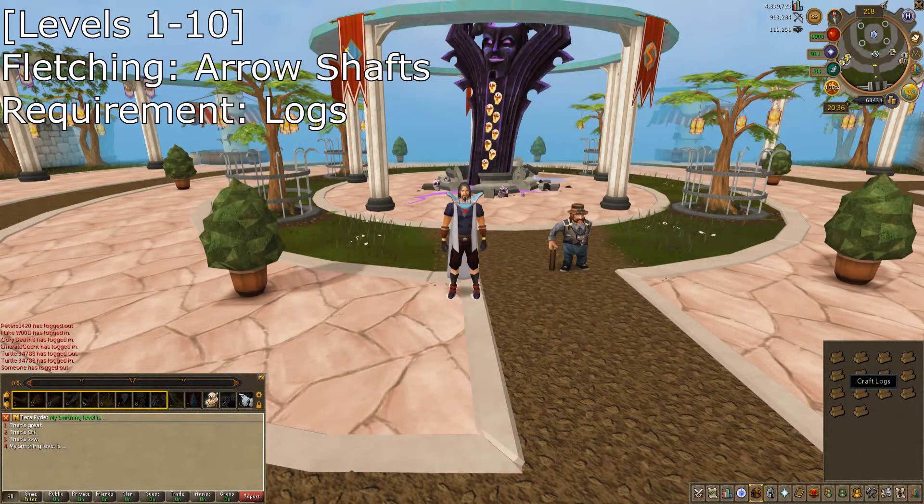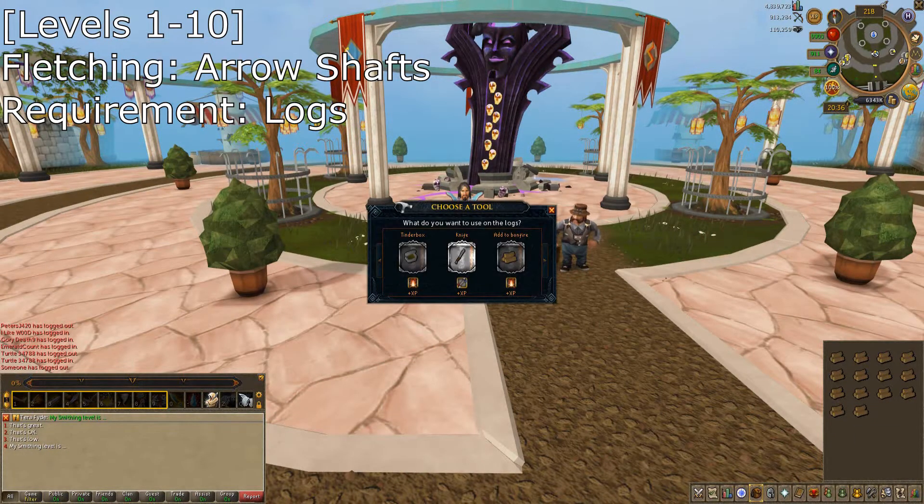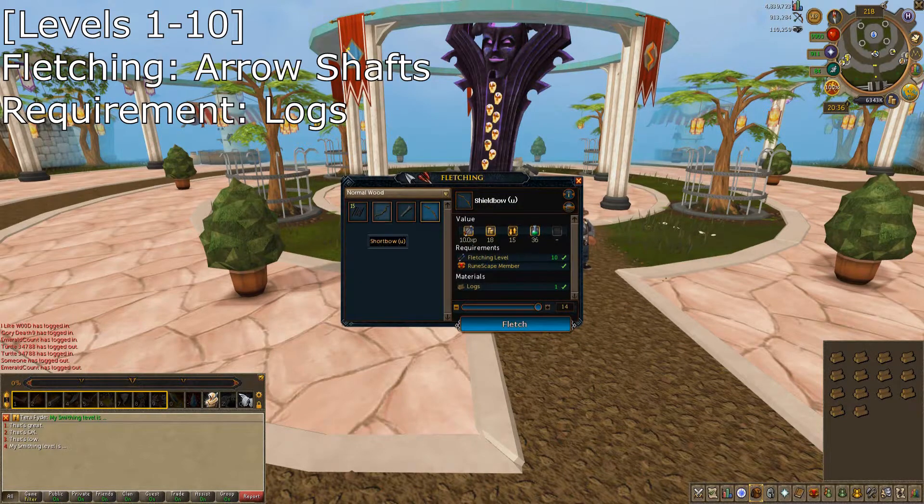From 1-10 fletching you're going to want to do arrow shafts. This can be easily done basically anywhere there's a tree, but I'd just recommend buying them off the GE.